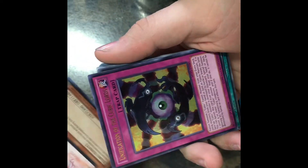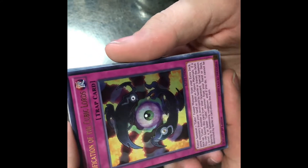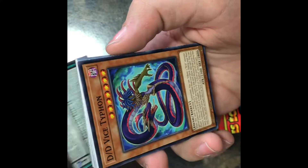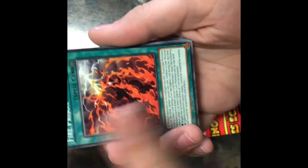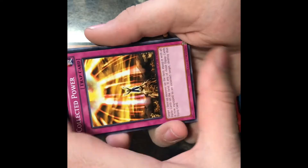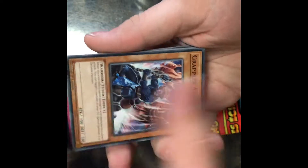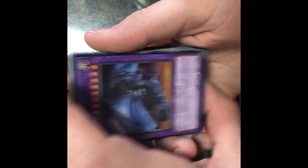We do have Majestic Mech — whoa! Ultra Rare! Unification of the Cubic Lords. I don't really know much about these because I am just starting out here. But hey, we pulled an Ultra Rare! Then Supreme King Dragon, Odd Eyes, Duty Vice Typhon. If I'm messing up any of these names, let me know in the comments below. Fire Prison, Auto Navigator — that's pretty sweet. We've gotten pretty lucky so far in the past couple of weeks. Black Illusion Ritual, Iron Dragon Level 3. Not too bad.